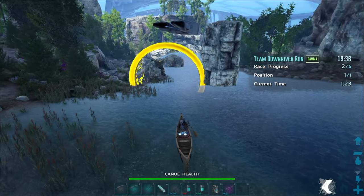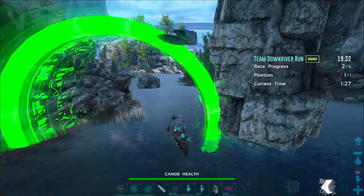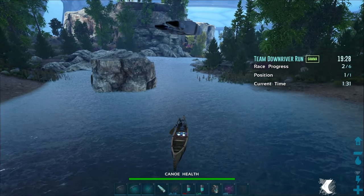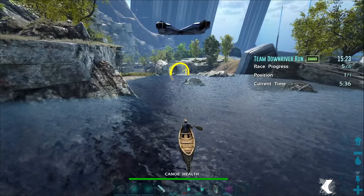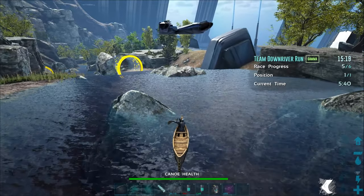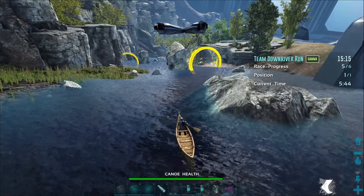While you're going on these runs, you will encounter yellow rings. They're boosters that will make you move faster for two and a half seconds in the direction that you are pointing the canoe. That's actually really important — it's not boosting the way the booster is pointed, but the direction that the canoe is pointed. And that can really get you into trouble because you're going to want to avoid taking damage by striking any rocks or the shore.